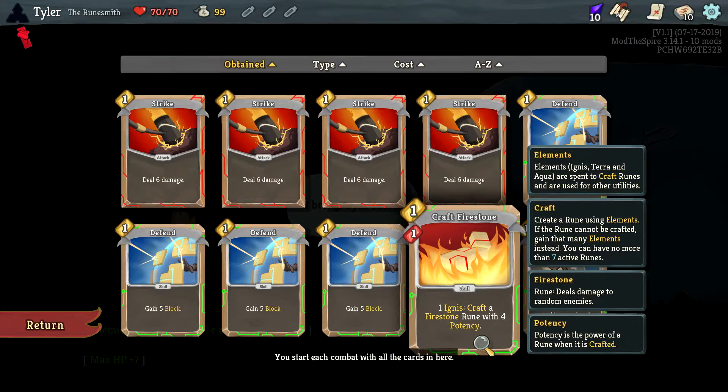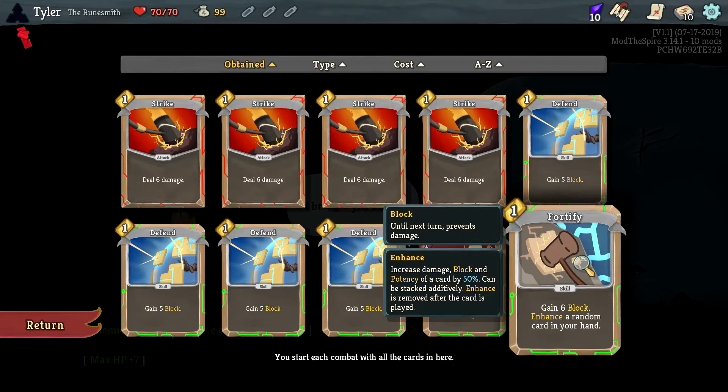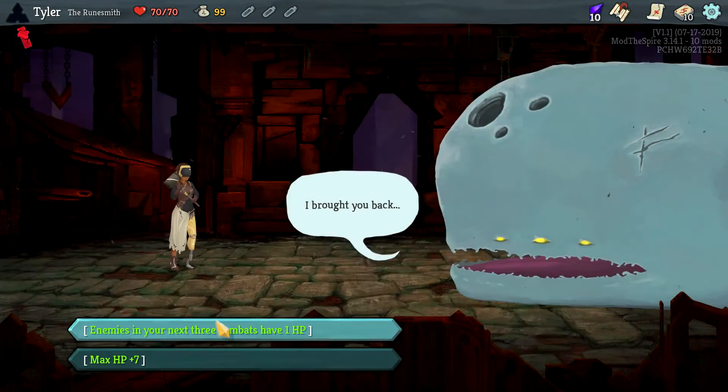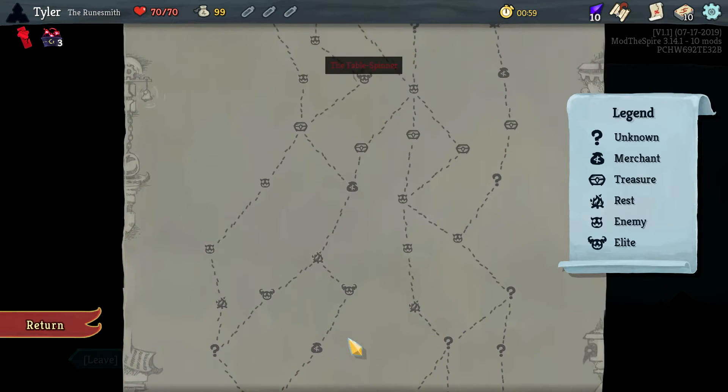Basic strikes, basic defense — one Ignis, craft a Firestone Rune with four potency. So 'craft' creates a rune using elements; if the rune cannot be crafted, gain that many elements instead. A Firestone Rune deals damage to random enemies and the four potency is the power of the rune once crafted. Then gain six block. 'Fortify' increases the damage, block, and potency of a card by 50 percent.